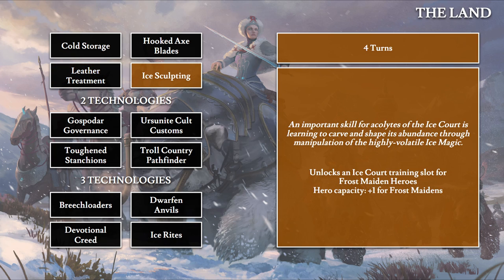Ice Sculpting also takes four turns. 'An important skill for acolytes of the ice court is learning to carve and shape its abundance through manipulation of the highly volatile ice magic.' This is one of four technologies that help unlock your ice court mechanic. It gives you the Frost Maiden hero slot plus one hero capacity for Frost Maidens — there will be two Frost Maiden and two Ice Witch slots for heroes and lords.